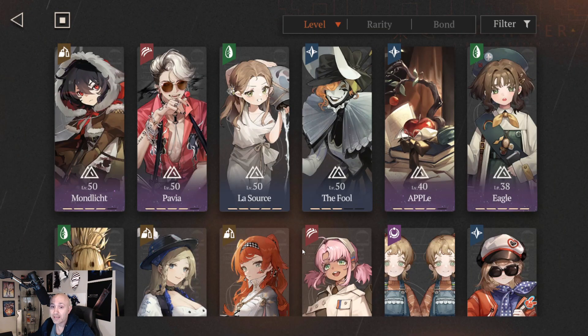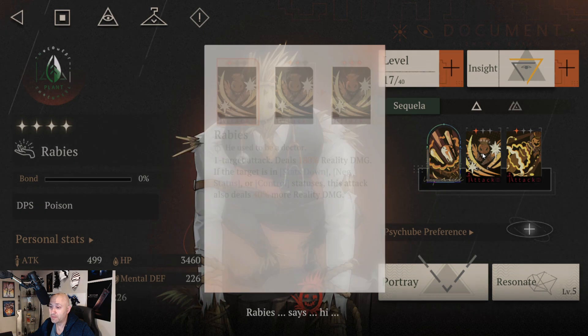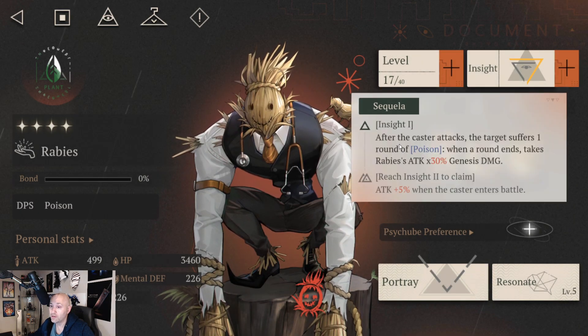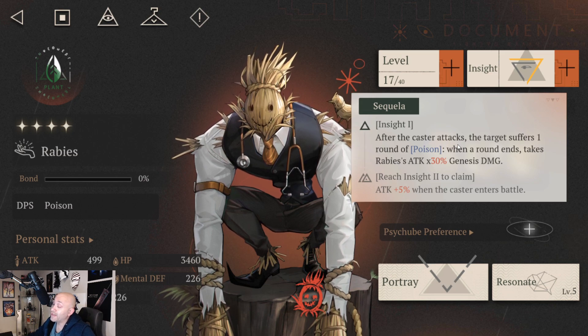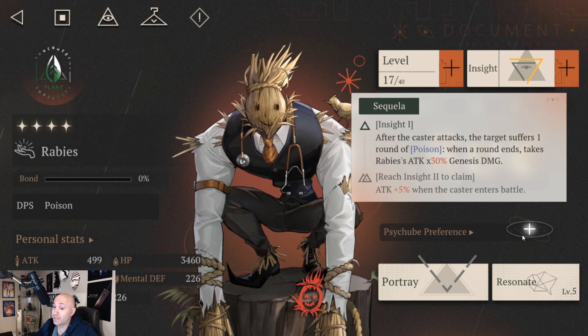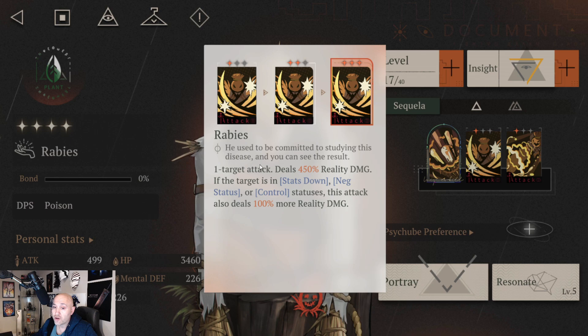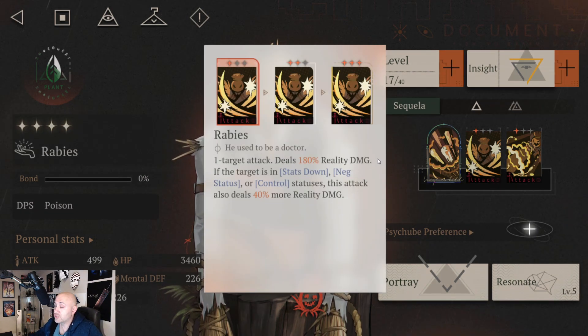The second unit is Rabies. He does mass attack with penetration damage, but more importantly, his Insight 1 means after the caster attacks, the target suffers one round of poison. When a round ends, Rabies' attack does 30 Genesis damage. Poison can in fact kill a unit, so I'm hoping to keep him alive long enough for poison damage to tick away at the enemies. Also, one target attack deals 450 Reality damage, and if the target is under a status down, negative status, or control, this attack deals 100 more Reality damage — so you want as much negative status on them as possible.